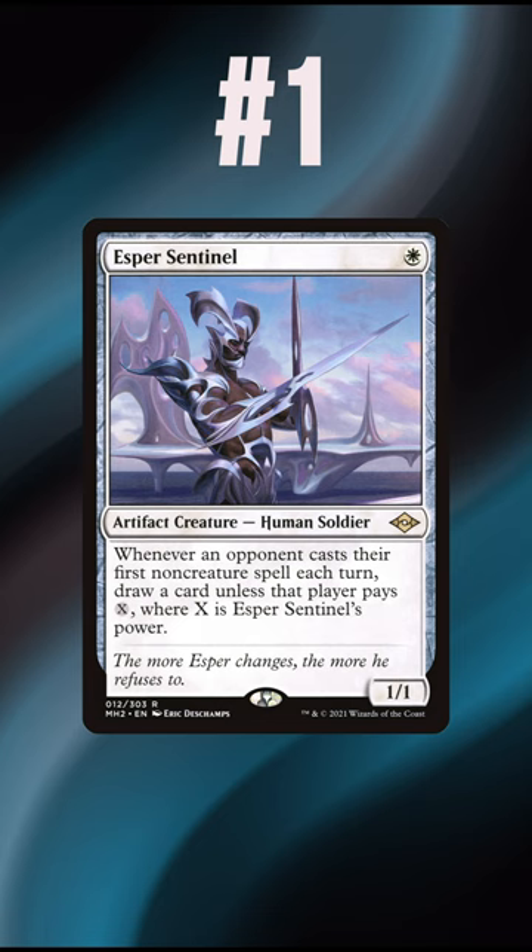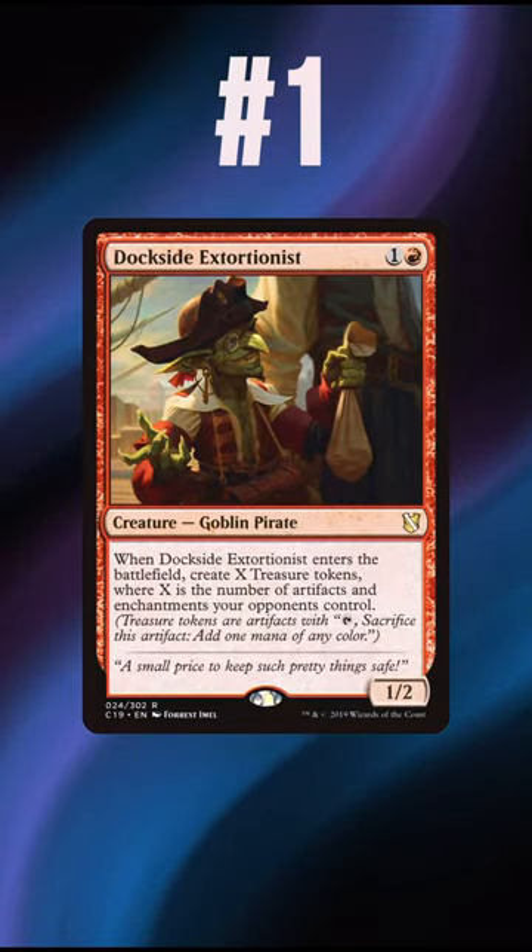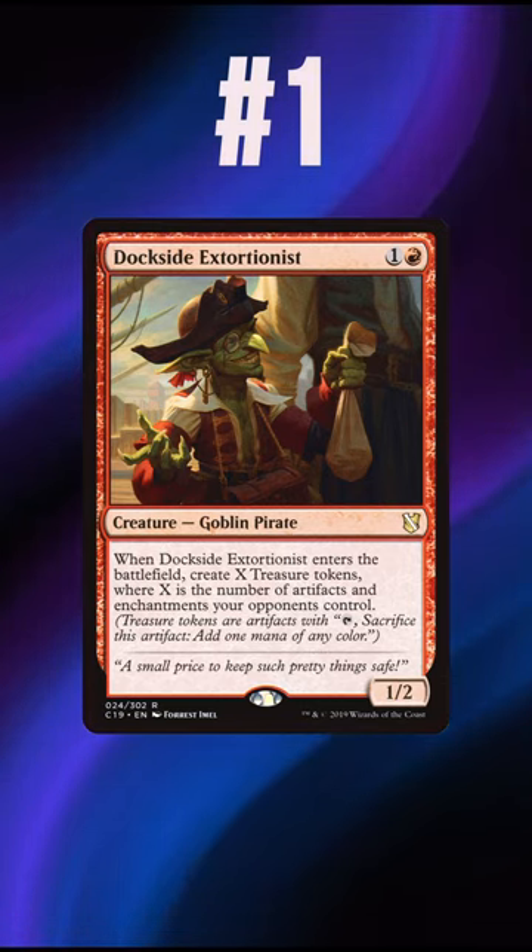And finally, at number 1, one of the most warping cards in the format: Dockside Extortionist. Ritual spell, combo piece — this goblin does it all, single-handedly increasing the overall power level of the entire format.